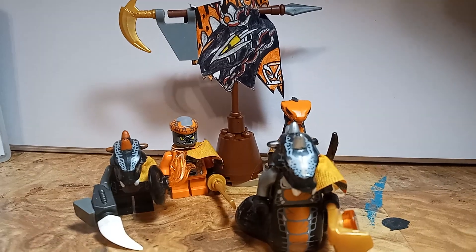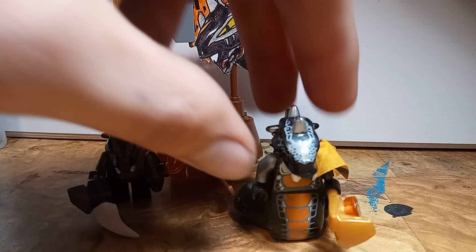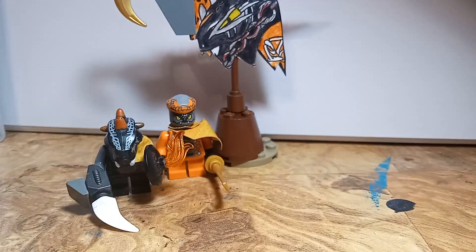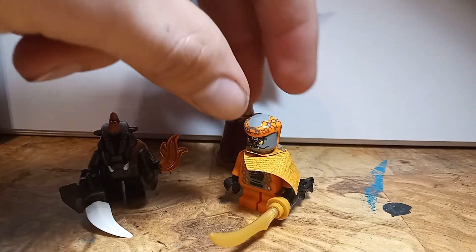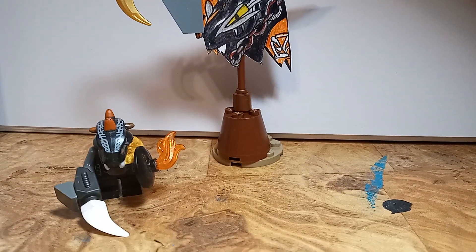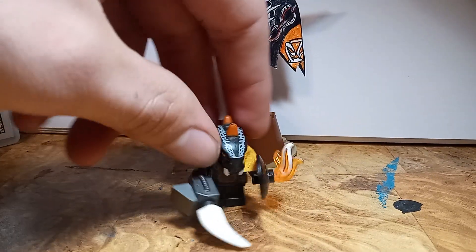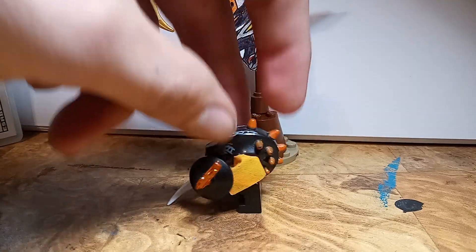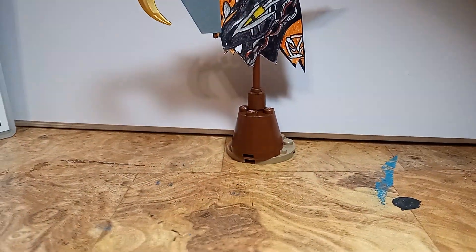Moving on to the Constrictai — as you guys can see here we have Daos. We got General Skalidor with his poncho going on, we got Snike the scout and sniper of the Constrictai with his fancy dragon blade and his poncho, and then finally we have Bytar with his fancy weird little flame shield, his poncho, and his weird little dragon tooth blade.